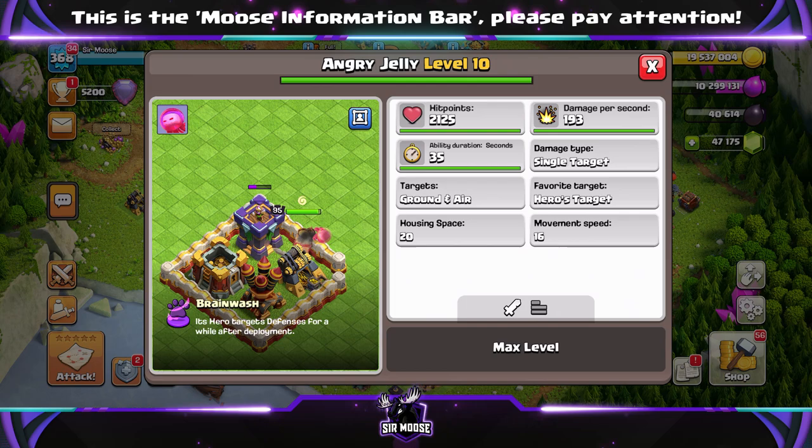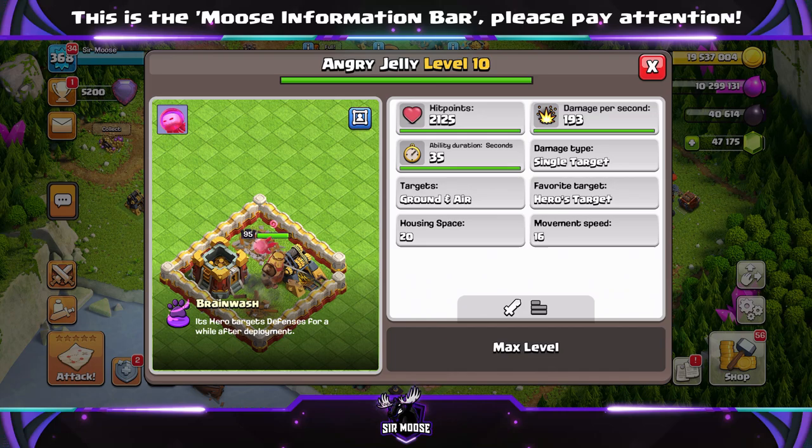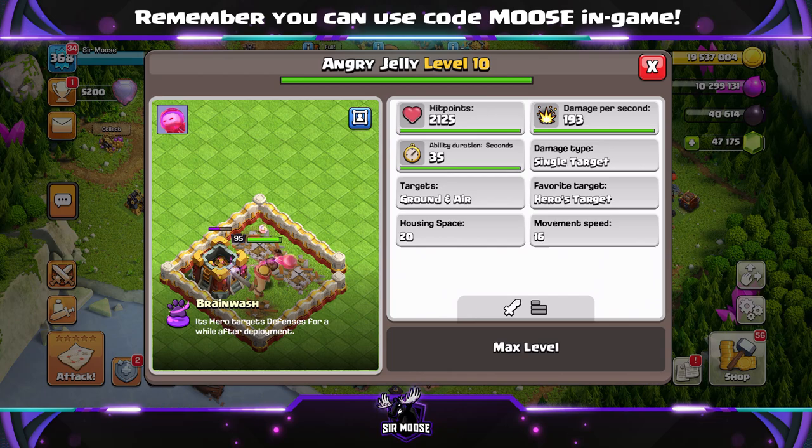And you might be wondering, where do I use the Angry Jelly? Which hero? Well, I thought straight away Grand Warden and the Queen, because those heroes will go after defences, and obviously that can be really useful for 35 seconds at max level 10 anyway.